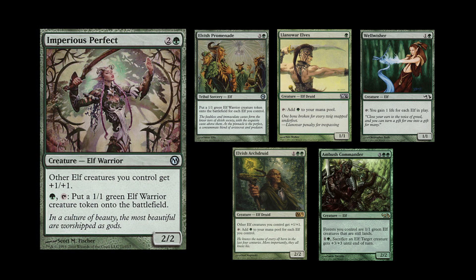And last is Ambush Commander — forests you control are 1/1 green Elf creatures and are still lands. It's all about the elf army, just rampaging on.